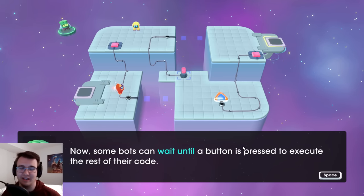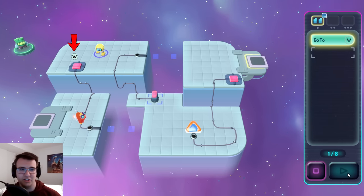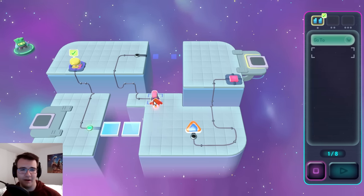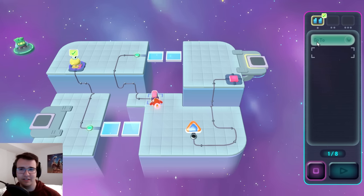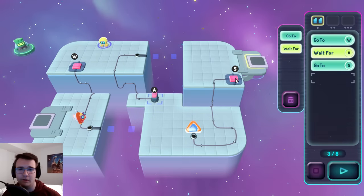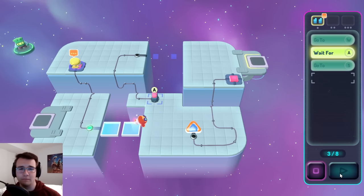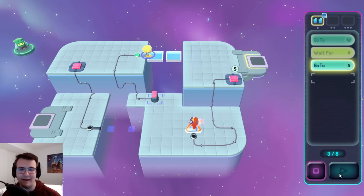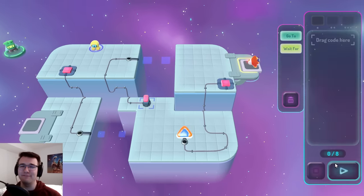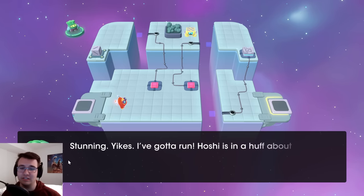Bots can wait until a button is pressed to execute the rest of their code. So first thing I want to find out is he goes here - let's just play it. I can go across... what the hell, how do I interact with this? I just gotta press it. So I have to wait for this to be pressed and then he can go to this which activates the bounce pad. I gotta stand on the bounce pad - oh boy! I like that floaty flying animation, the game's got a bit of charm to it.